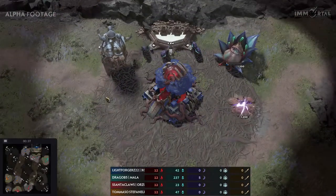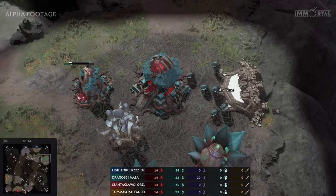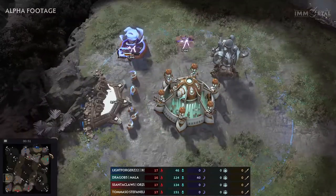Let's introduce our two players. On the Ice team, we have Lightforger playing as all, and Zali Drago playing as Malna — so a double Aru team. On their side, we have Santa Claus as Orzu, and Stefano also as Orzu.